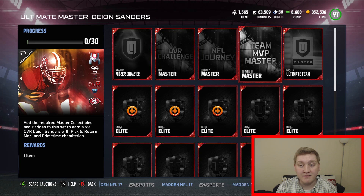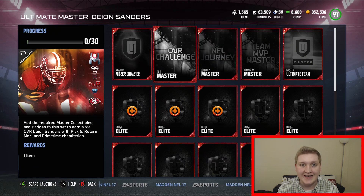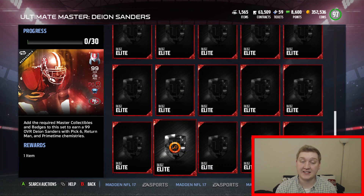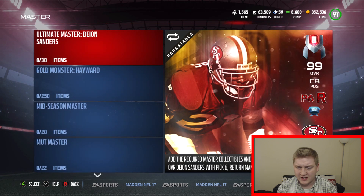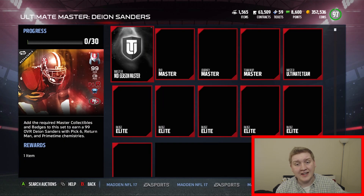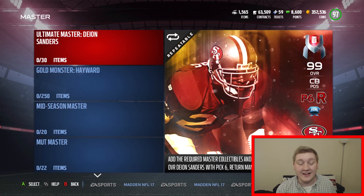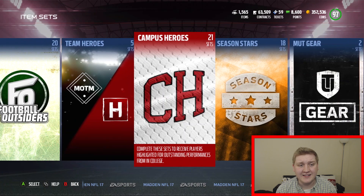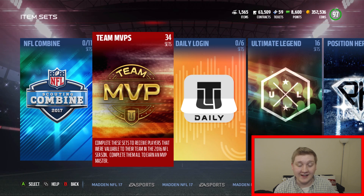And then you need a Team MVP Master, so basically you have to do all the Team MVPs. You need to do the new Journey that came out today and the overall challenge, which requires a 98 overall. You also need a lot of Elite Badges — I believe it's 25 to 30 Elite Badges. So definitely a lot of coin to get this guy, a lot of grinding solo-wise and playing a lot of games. It's going to take a long time — some people might get it done today or tomorrow, others won't finish until right before Madden 18 comes out.